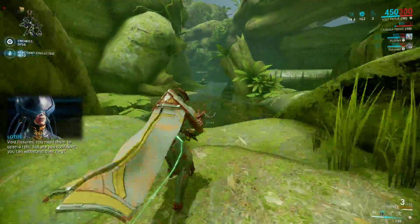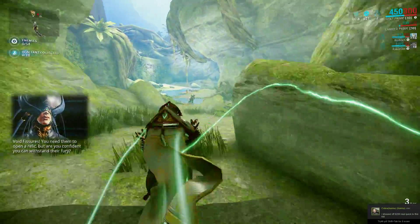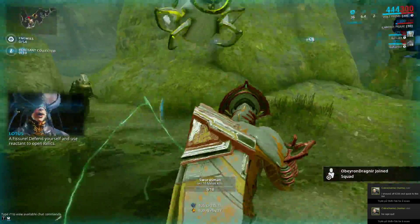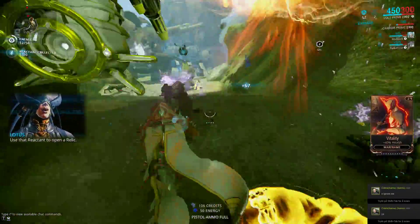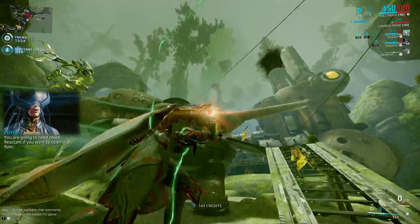Avoid Fishers — you need them to open a relic, but are you confident you can withstand their fury? Defend yourself and use reactant to open relics. Use that reactant to open a relic. You are going to need more reactant if you want to open that relic.